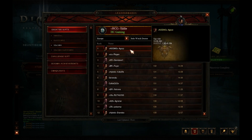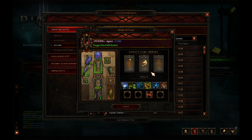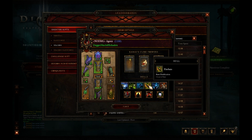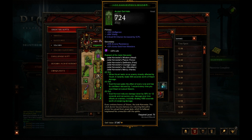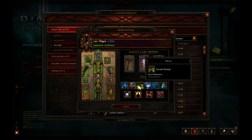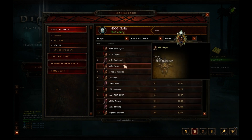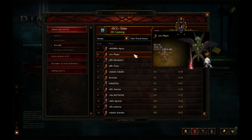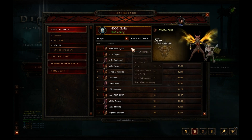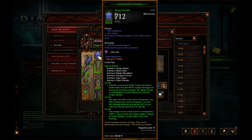For Witch Doctor, we have Goz who's done a 104 and 1336 with 1100 paragon, running Arachyr's firebats — that's still going to be the way to go. But wait — jade harvester as well, look at that locust swarm. So there's another jade harvester, and in third it's Arachyr's again. Plugkins has jumped in with a 103 doing a jade harvester build. So both Arachyr's firebats and jade harvester are competing for the top.